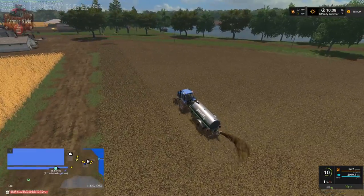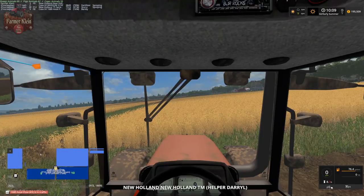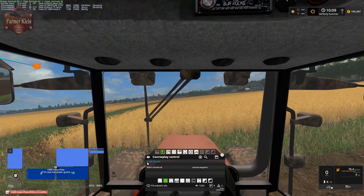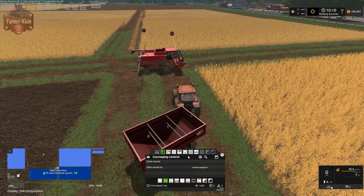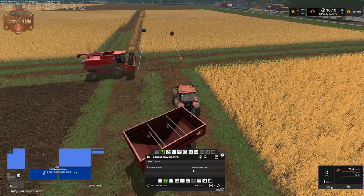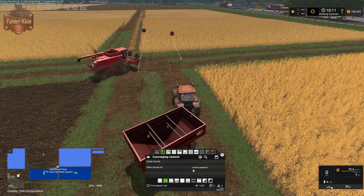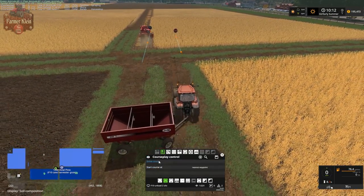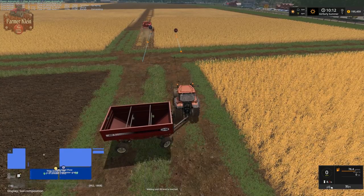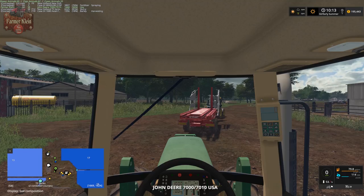I've also got our Case harvester harvesting barley over here. I've already set up an unload course for the gravity wagon to take the barley back to the arable farm, and I've already set up a course for our harvester to do this job. So we're just going to let these guys do their thing and get back to what we were doing.